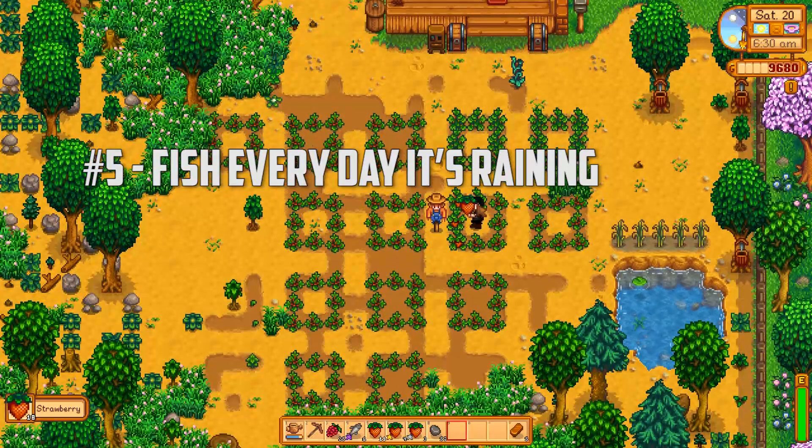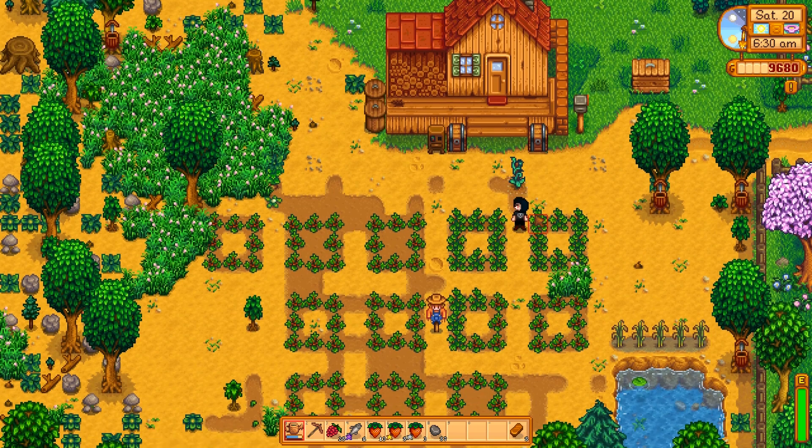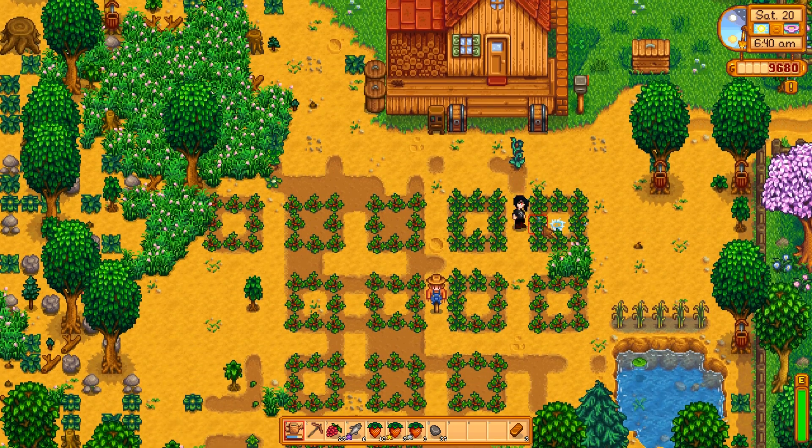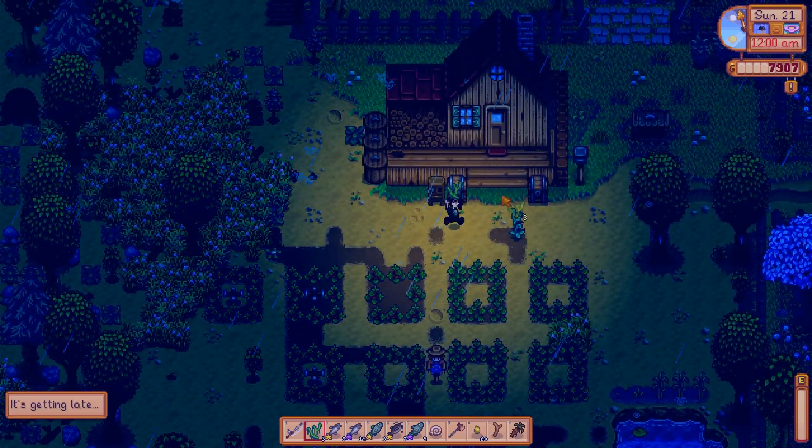Every day it's raining, go fish at the forest river to try and catch as many catfish as possible. Bring along trout soup if you need it. In my experience, this is always hands down more profitable than going to the mines early in the game.